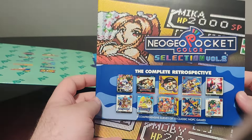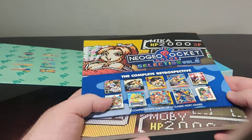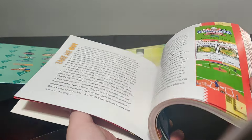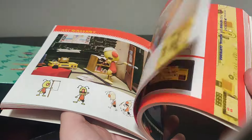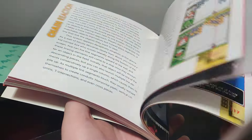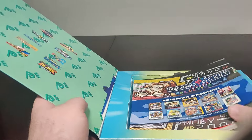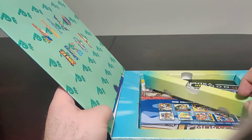We have a complete, comprehensive retrospective study of 10 classic Neo Geo Pocket Color games — it's a nice, thick book. This is probably where the money for this bigger edition really comes in. I never really know much about that era, but this looks interesting to read and flip through just to learn a little more about video game history. The first volume also came with one. I kind of liked it.